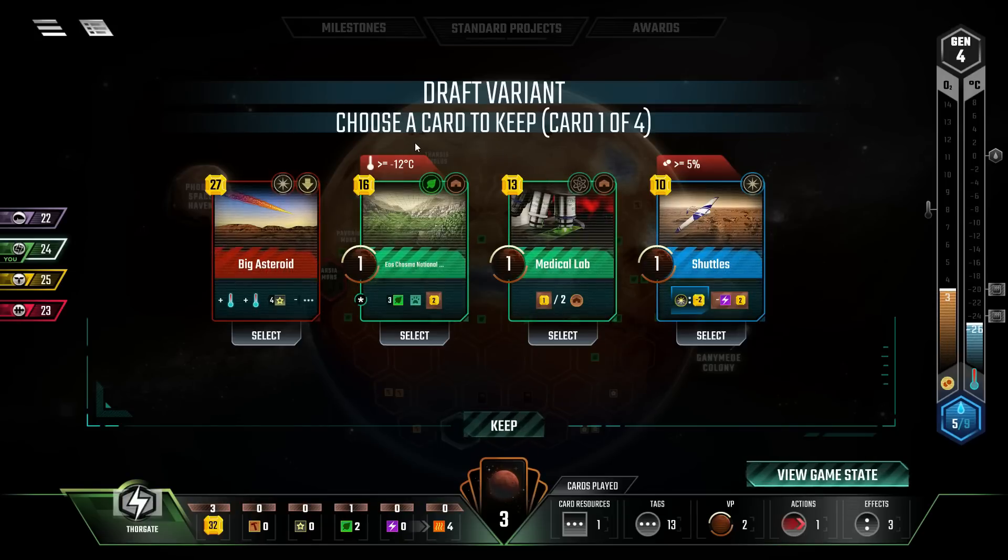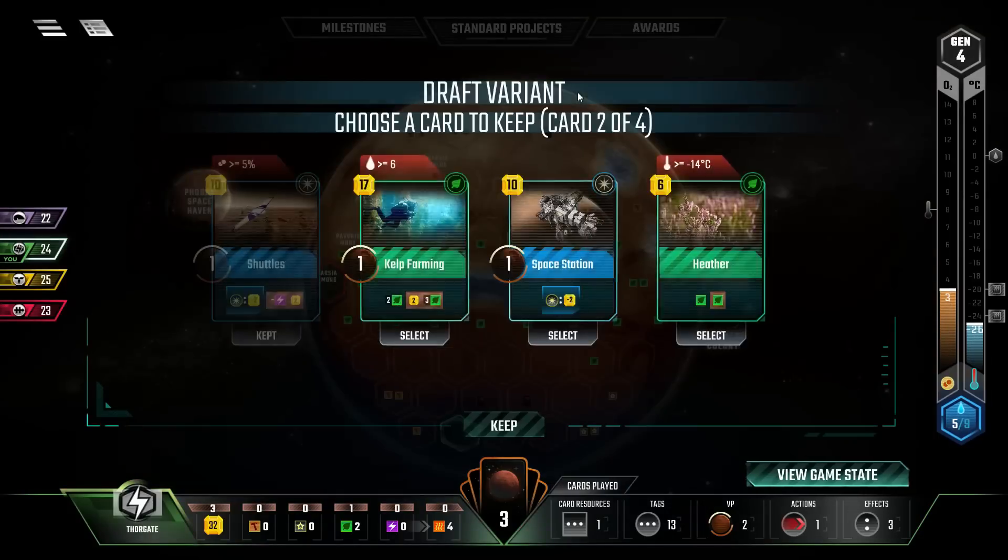Shuttles - not a bad idea actually. It costs power, which means we can combo into it pretty well. Shuttles into space station and just make space cards ridiculously cheap. But kelp farming - we're at six oceans? This is too good to pass up.